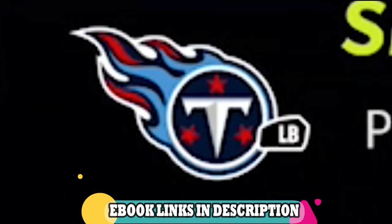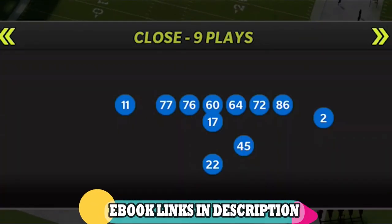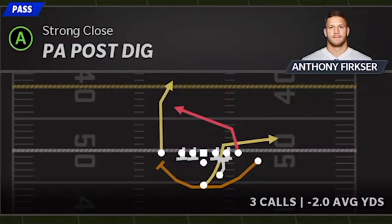We're going over one of the glitchiest Cover 3 beaters in Madden 22. It also has a one-play touchdown effect against some other defenses, but it's really glitchy against Cover 3. This particular play takes no adjustments, and it's one of the glitchiest one-play touchdowns against Cover 3 in the game. I'm in the Tennessee Titans playbook, in the Strong Close formation. The play itself is going to be the PA Post Dig.